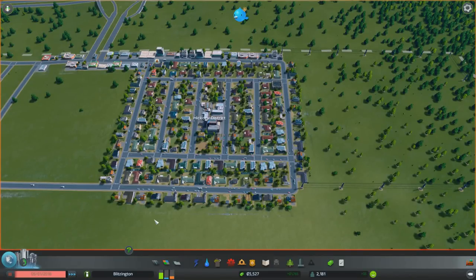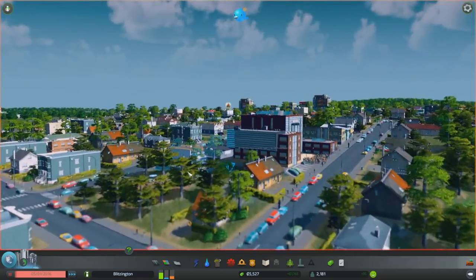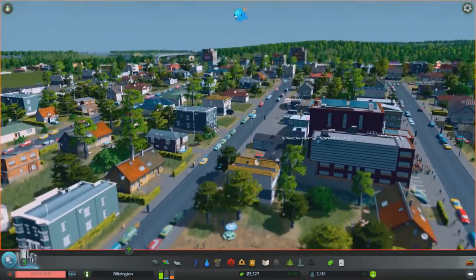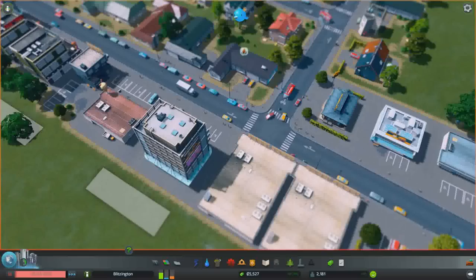Hey everybody, I'm Blitz. Welcome back to another episode of City Skylines. We don't really have much of a skyline quite yet — just a tilt-shifted city going on with obviously another fire happening here.